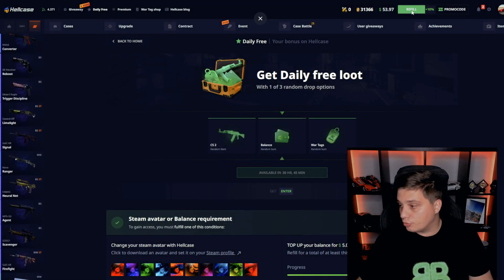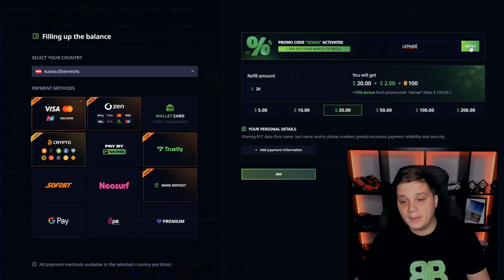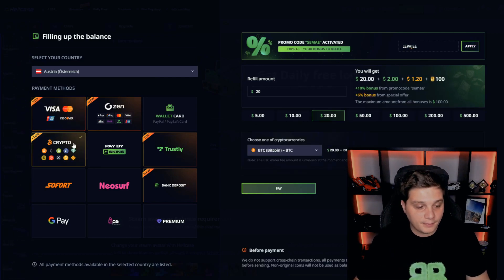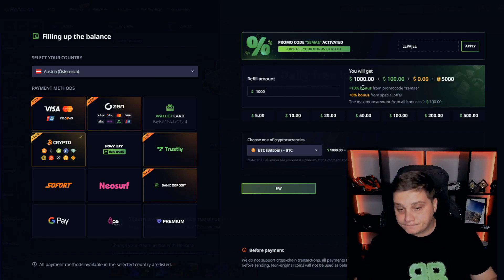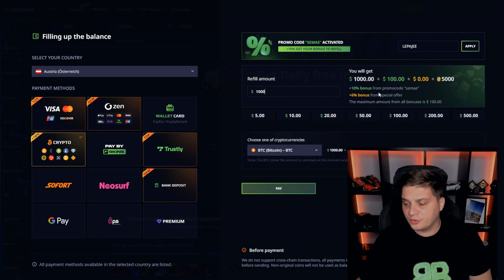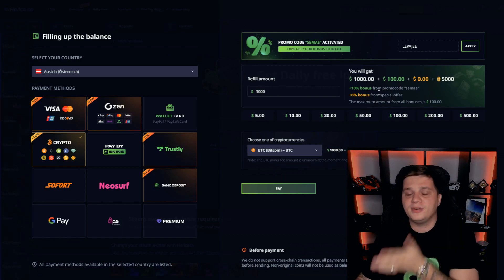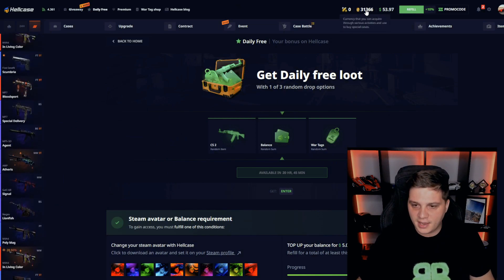You can also click to the Riffle tab here, and yeah you can use his code, but you can also use my promo code — it's up to you. Use just one of these codes. For example, you deposit 1000 bucks in crypto, you will get a free 10% deposit bonus for the promo code and an additional 6% bonus for special offers — that's a 16% bonus. So on 1000 bucks you will get 360 dollars, also free 70 cents and daily cases.